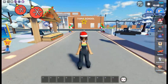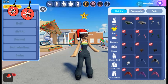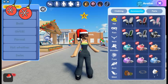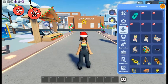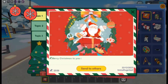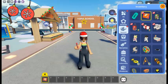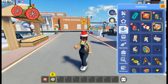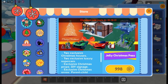Let's start off with the new avatar items. This is nice — we can send greeting cards to our friends as well. These are the two new free items; the others require the new Christmas pass.